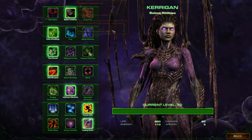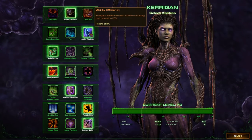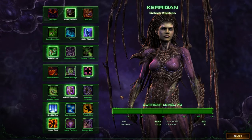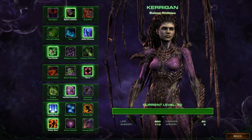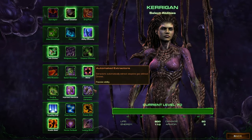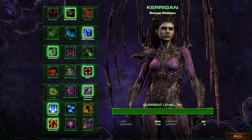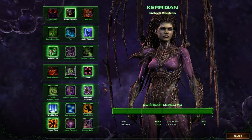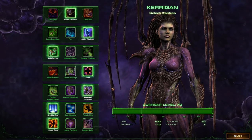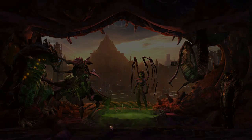For Kerrigan, we haven't tried the Leviathan yet, so let's do that. I'm going to grab Ability Efficiency, and with that we'll do Mend, Kinetic Blast, and Crushing Grip. All three of these abilities will work well with Ability Efficiency, plus our Ultimate Ability. I'm going to stick with Twin Drones and then Automated Extractors because I don't want to worry about my economy as much as possible on this map, and Automated Extractors allow a little bit of extra supply so we can build more units. Alright, this looks good — let's get started.